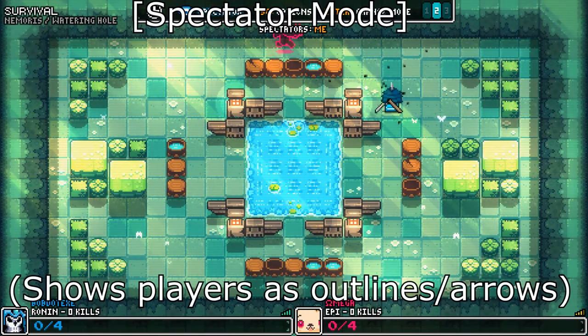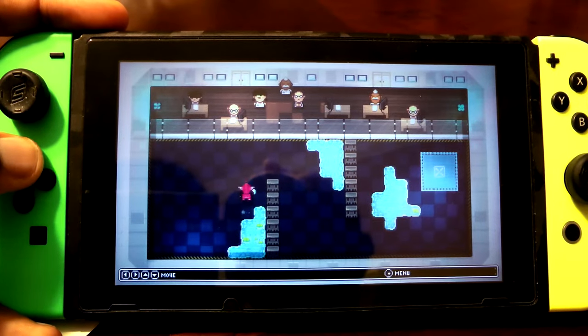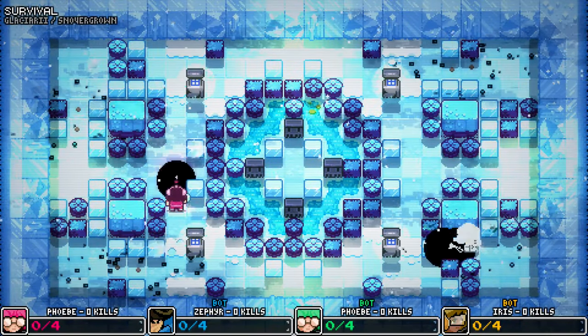There's actually quite a bit of skill and planning involved, but the basics are pretty simple. You move around using the directional pad, and you move one square per button press. You navigate a maze-like map, and if you see someone, you shoot them.